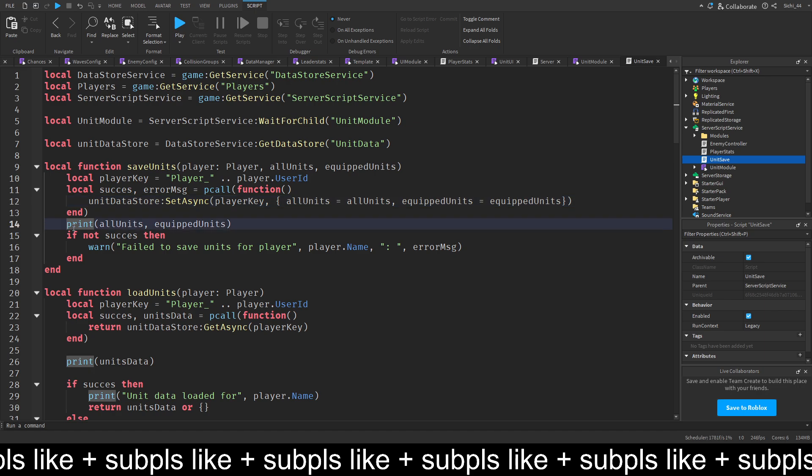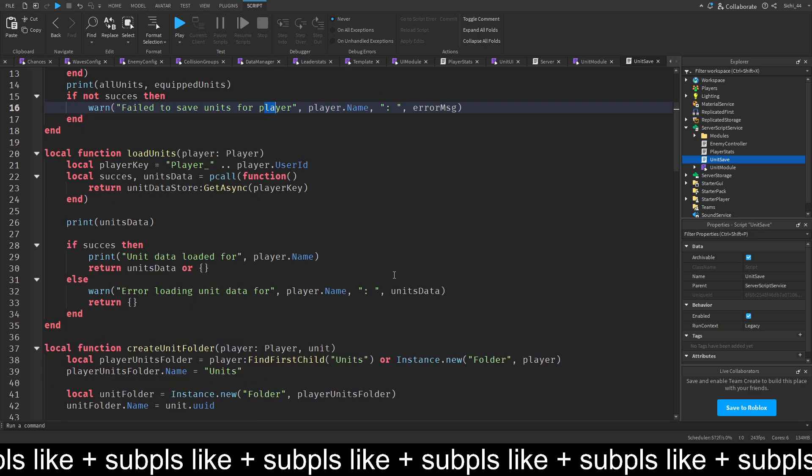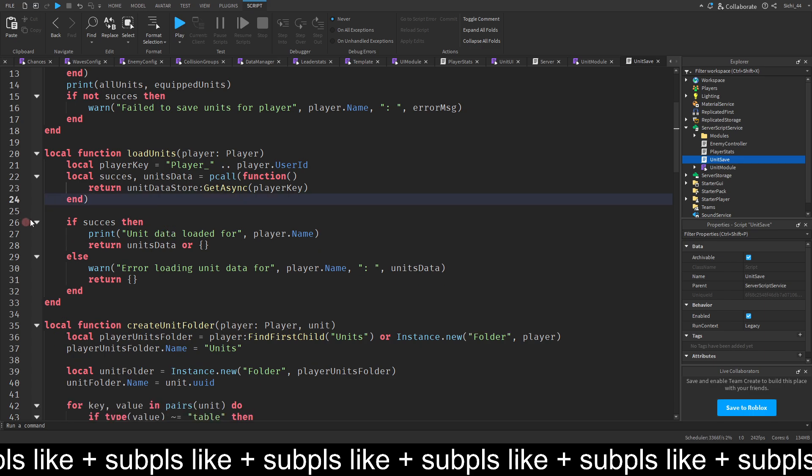Then in the load units function we also have to do a bit of stuff. This gives us the units data. We cut this out and do if success then return units data, or a table where all units is equal to a table and equipped units is equal to a table.